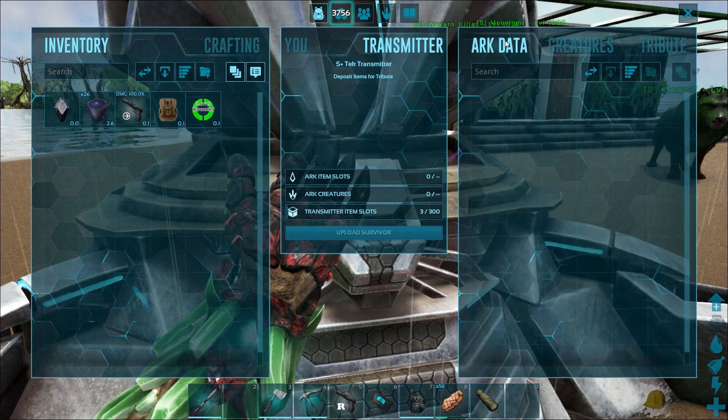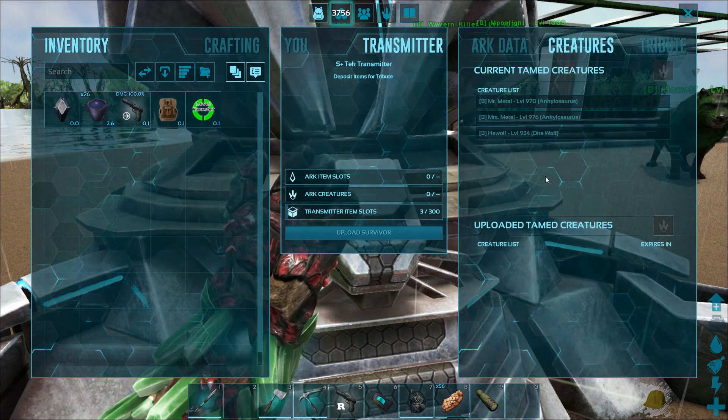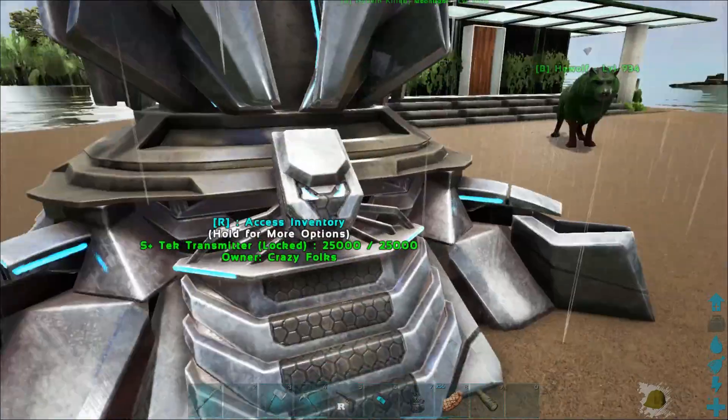I'm in the Transmitter. ARK data — Creatures. These are my creatures nearby that are close enough that I could upload them, but I don't really want to upload. But it's cool to know that you can actually upload animals here.